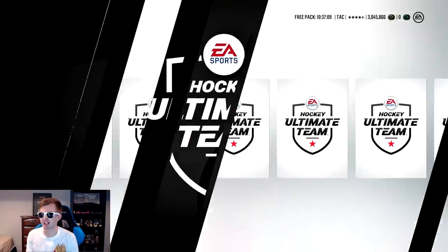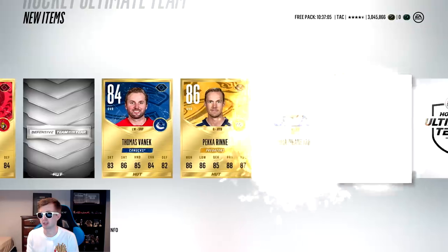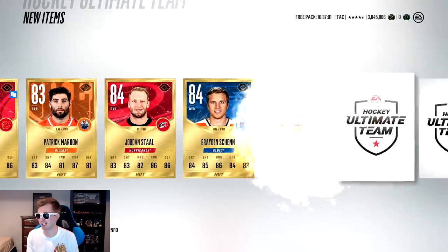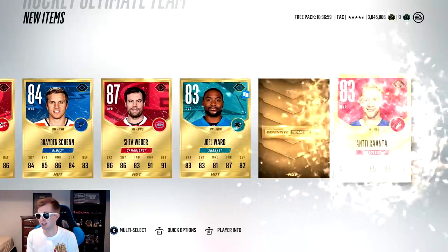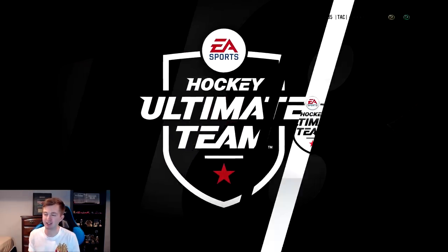Next pack I'm gonna throw the shades on - I think they've had good luck in the past. We do get a silver collectible, so that's already above average. Shea Weber as well, and another collectible. Yeah, sunglasses worked out pretty well.